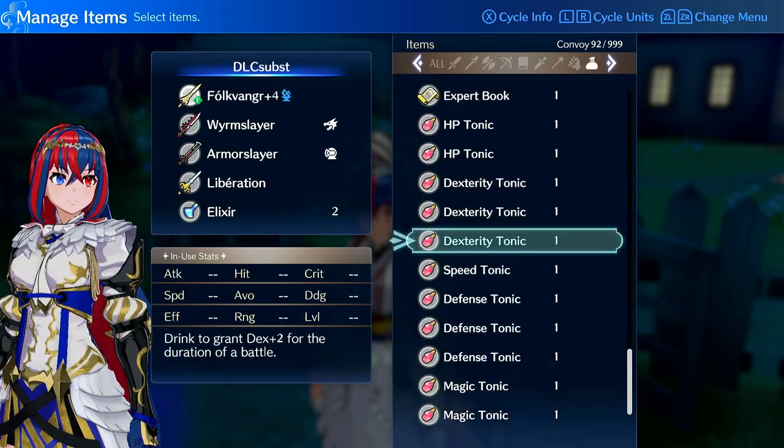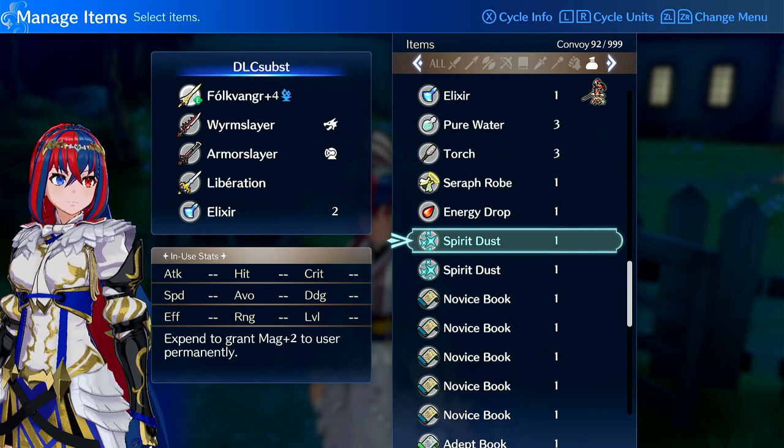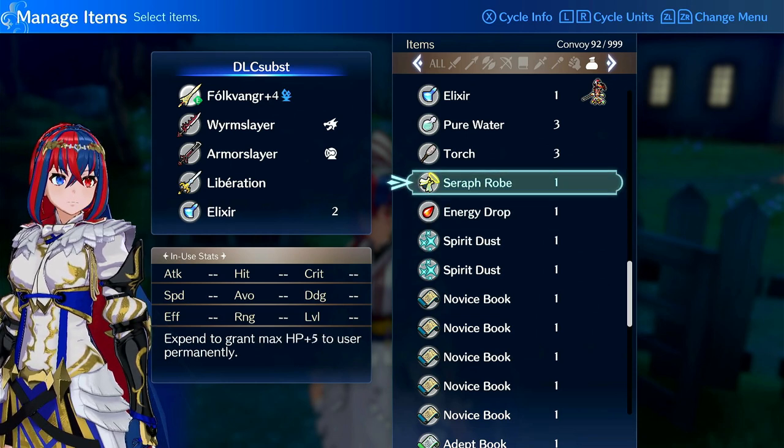Starting with the basic ones — the most basic stat boosters are damage and health ones like Seraph Robe, Energy Drop, and Spirit Dust. Who should get your Seraph Robes? This depends on your team comp, but generally your tank should get it. You can also use it on off-tanks — units that will tank a few combats like two to three before they would die. Units like Aleer, Chloe, Ivy, Pandreo, Kigetsu, and Panette are solid options. Seraph Robe is generally for any unit who will be getting hit, frontlining, or tanking, as it increases their durability.